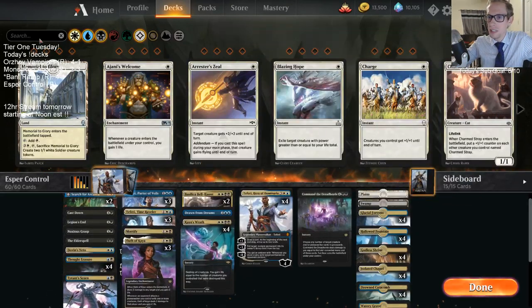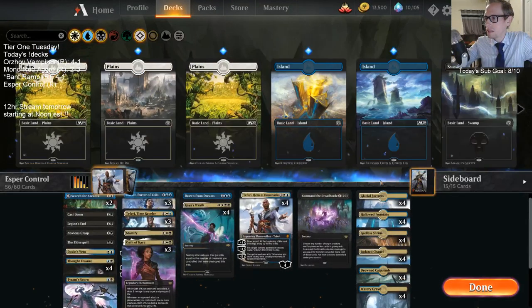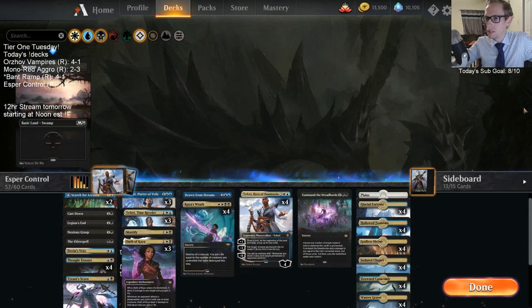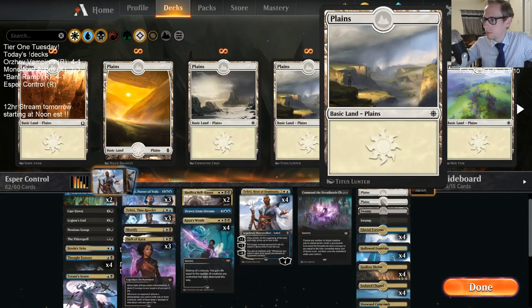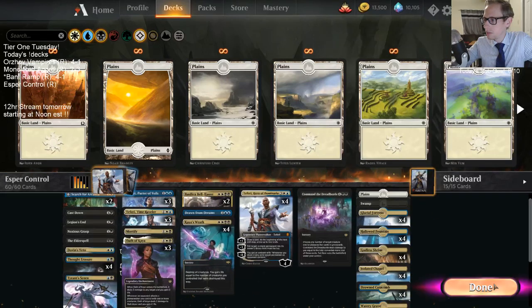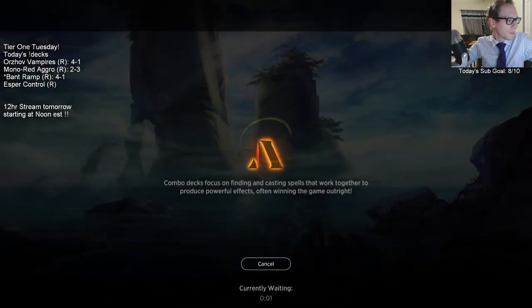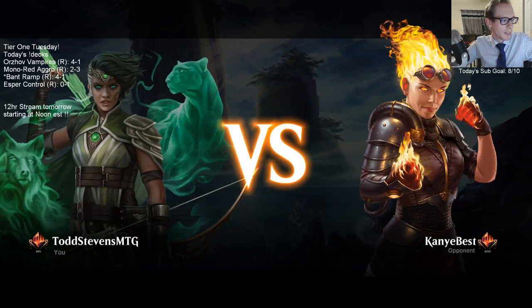Helm of the Host on Risen Reef and you'd have seven Risen Reefs — yeah, that's a way to mill yourself out. We need a good plains, a good swamp. That's a problem — you can't be tilting yourself on your basic lands, you're not going to draw well if you're tilted.